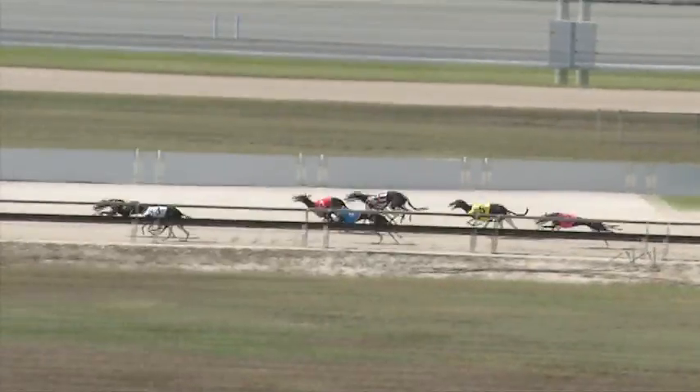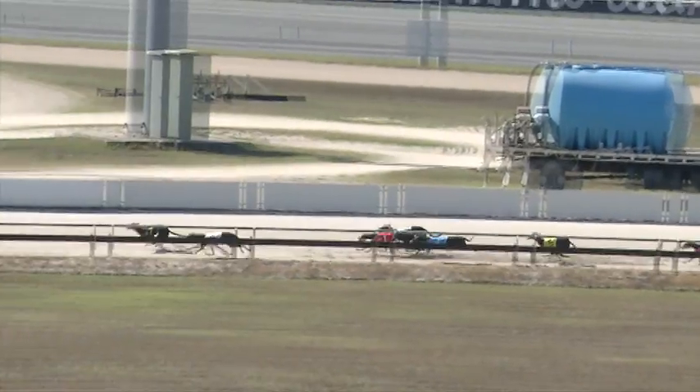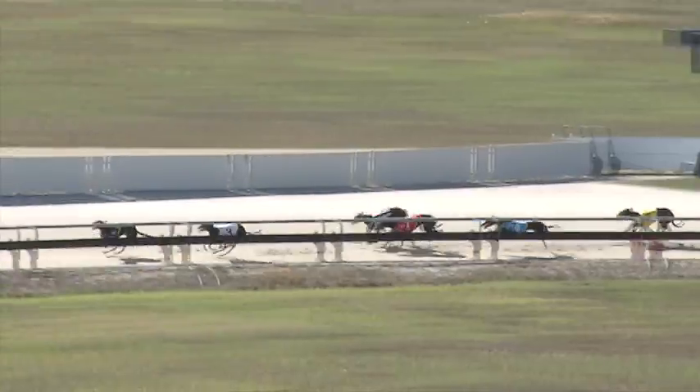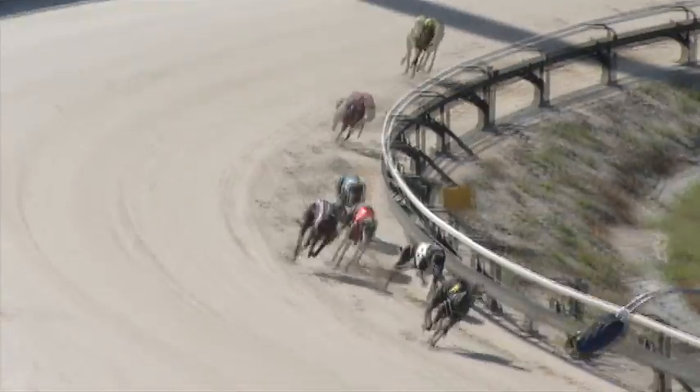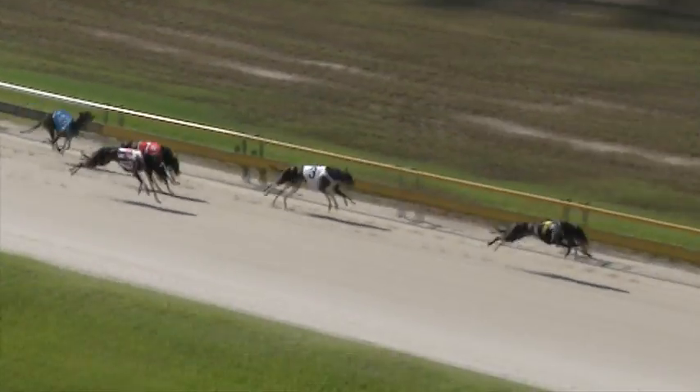Out deep, Let's Go Aussie surges forward, then Classy Aria. Well back was Trav Said, in front of two runners — Mr Gambler and Took A Trip. Let's Go Aussie takes over before the bend, shooting three clear from Zephyr Zip. Trav Said starts to run on, then Hayes Purple.